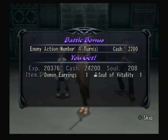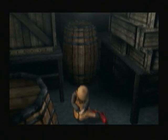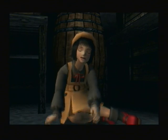Okay, I got the Seal of Vitality and Demon Earrings. What Demon Earrings does is it increases Physical Attack by 20%, but decreases Physical Defense by 20%. So it increases Physical Attack damage — both given and received.